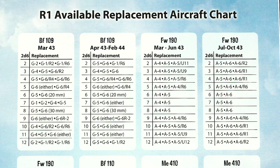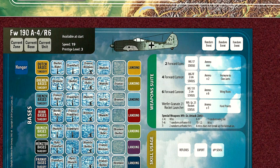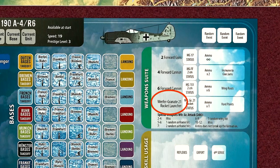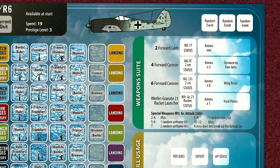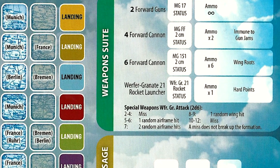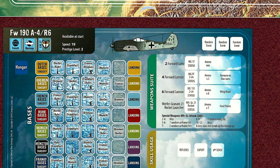We roll for aircraft availability to see which models of FW 190 are currently available. After rolling on chart R1, we have the choice of the A4, A5, and the A4 R6. In the game the A4 and A5 are identical, so there is no benefit in choosing one over the other. However, the A4 R6 is different — it can carry air-to-air rockets, the Werfer-Granate 21, very useful for breaking up bomber formations. When your target is out of formation, especially the B-17, its defensive fire is less effective. Since Lt. Meyer has three prestige points, he qualifies to fly the A4 R6, which he will choose as his new mount.